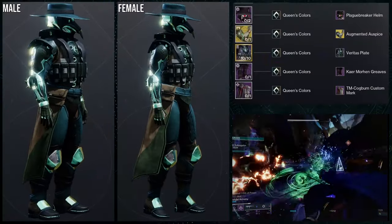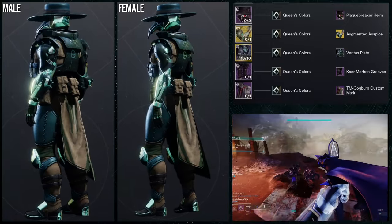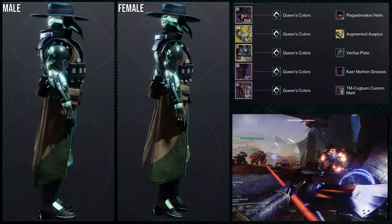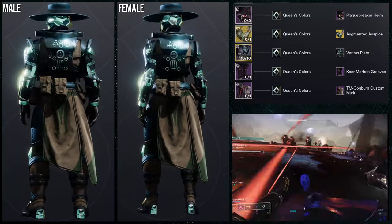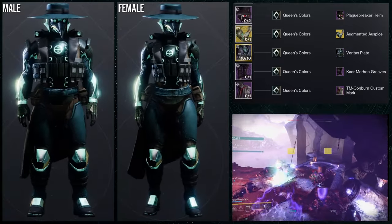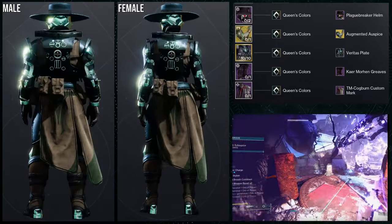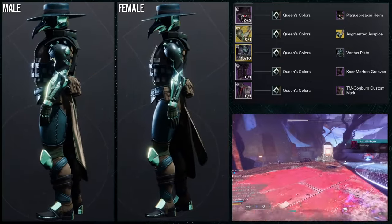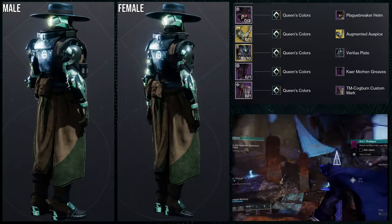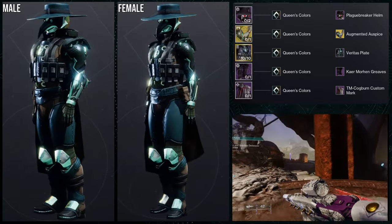So to start off, we're going to be using the Plaguebreaker Helm, and this one is weird, I'm going to be honest. This one is super weird, but it's also just rule of cool — this is going to just look cool. That's why we're using the Veritas plate, the Kaer Morhen Greaves, and the TM Cogburn custom mark. The weird part — the piece that makes it kind of strange in my opinion — is the fact that we're using the Exotic Arms Synthoseps.